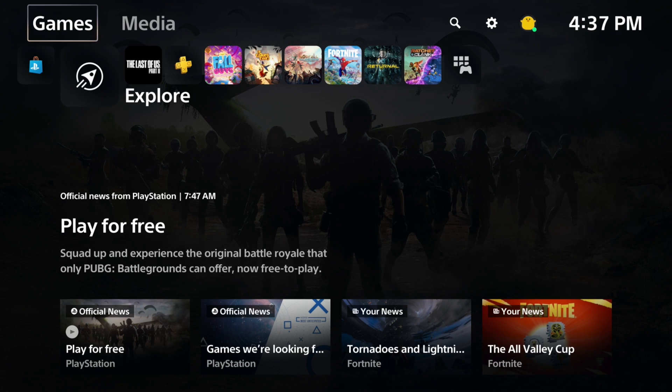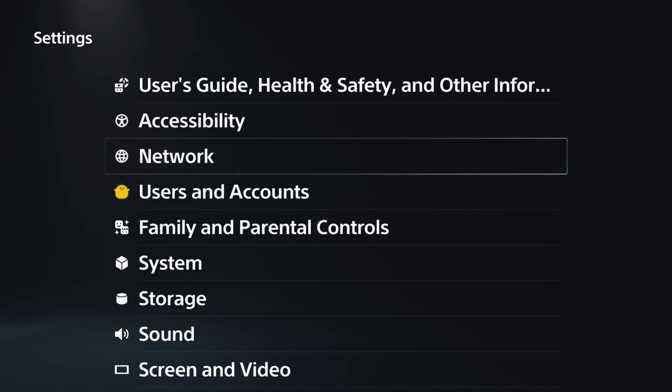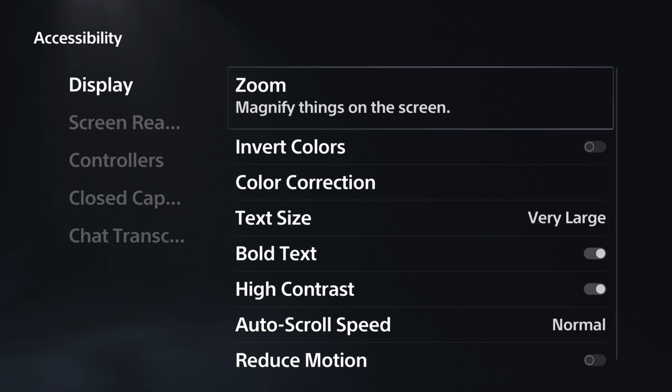I'm going to show you where you find the zoom feature in the operating system. When you hit your PlayStation up, you're going to go to the upper right-hand side and hit the gear icon. When you tap on settings, you'll find a few different options — user guide, accessibility, network. I'm going to go to accessibility, second option from the very top. Under accessibility, the first subcategory is display, and that's where they added zoom — very first thing. Thank you for not putting that in alphabetical order and hiding it at the bottom.